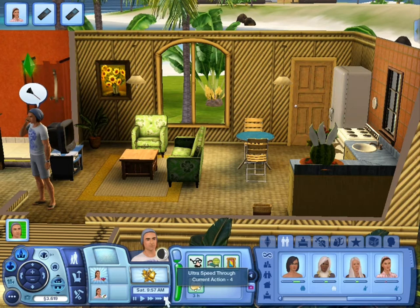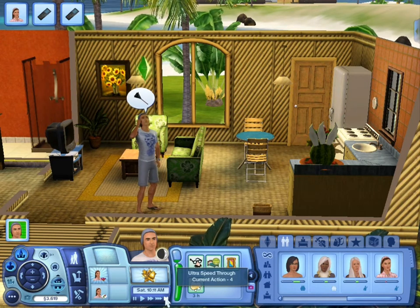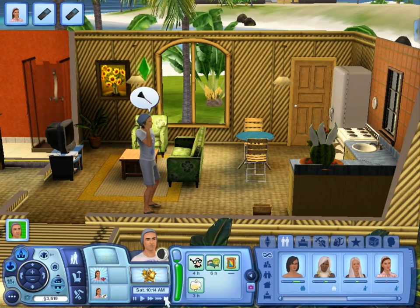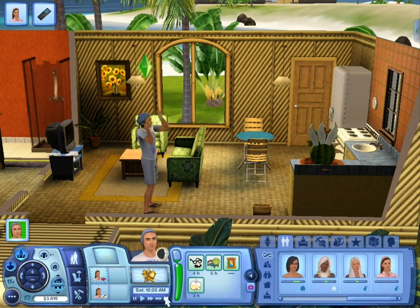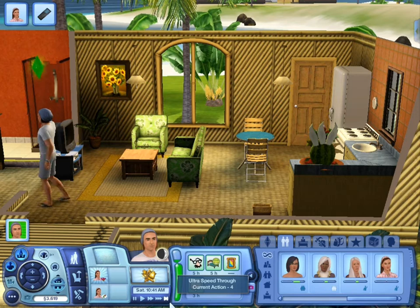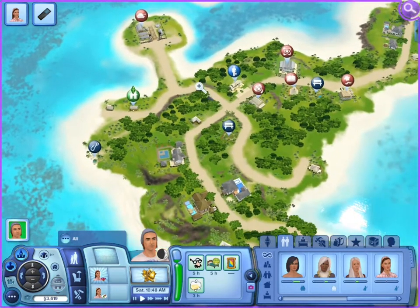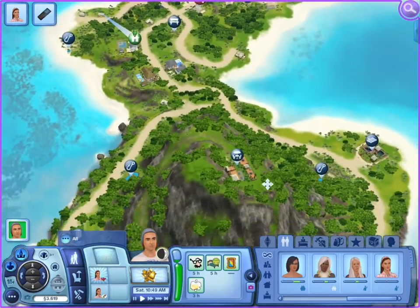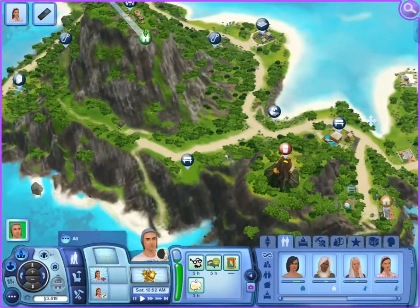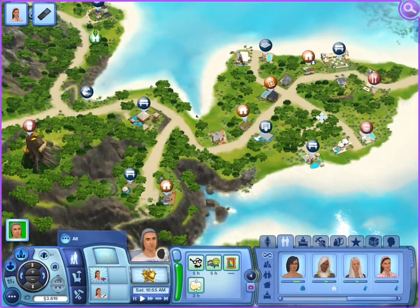We did that so we could fix things with Clementine, because she's our fifth sim that Peter wants to woohoo with. She was just like 'I am really mad at you, I really don't like you, you're a cheater.' So even though we're not in a relationship with any of them, we're apparently cheaters.